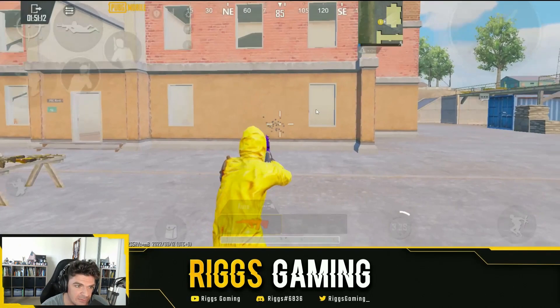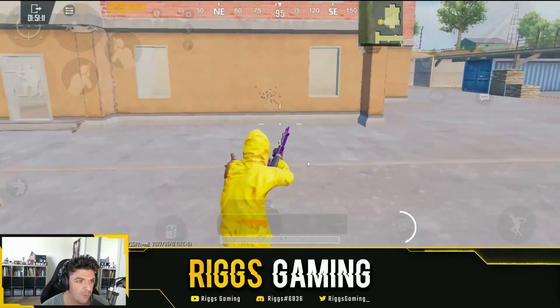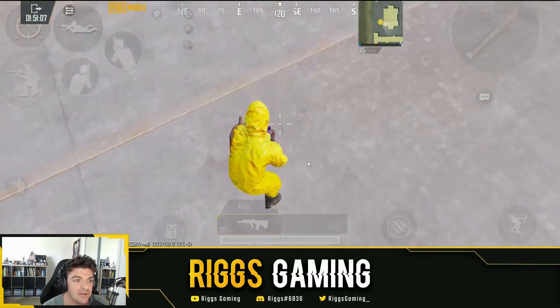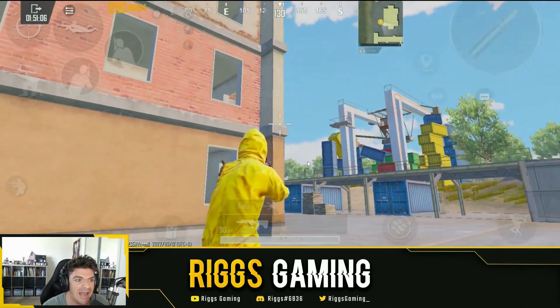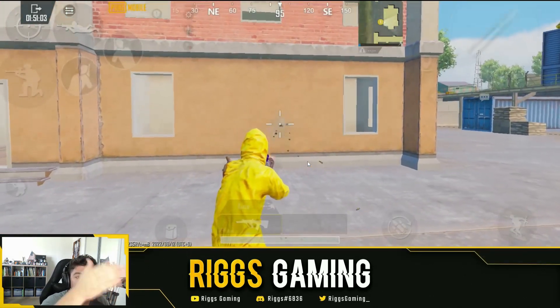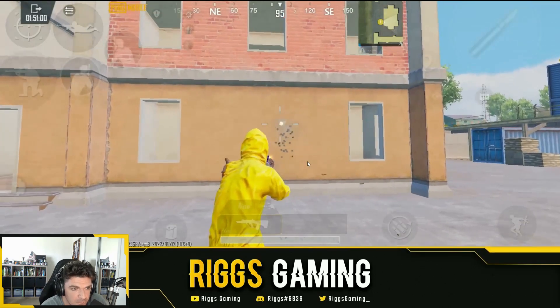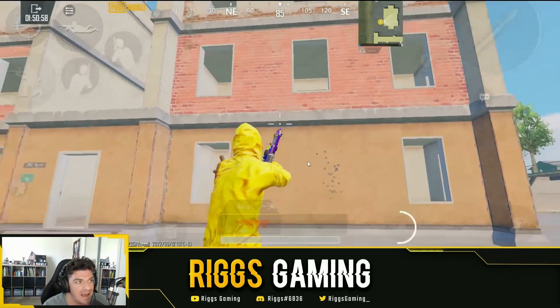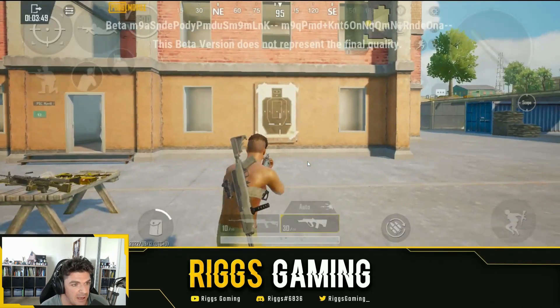With the old AUG you can see it's pretty spread out, even from this range. I'd probably ADS depending on the situation, but we want to do the hip fire test properly. Bullets are all over the place. I'm also going to lay the phone on the desk for a vertical test with no recoil control, so you can see the full spread.